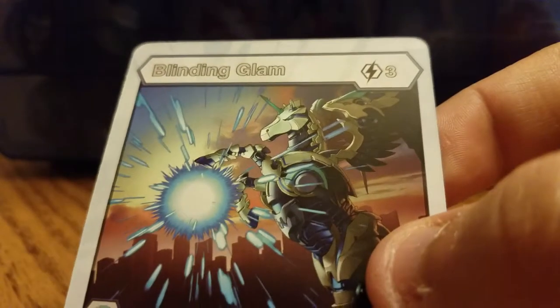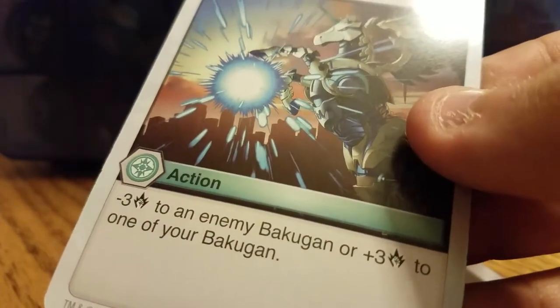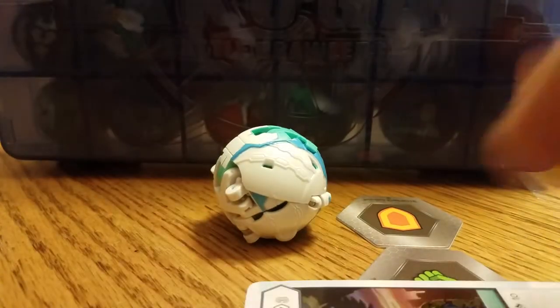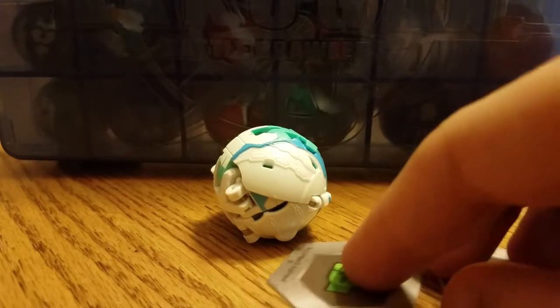Here's the ability card I got with it — Blinding Gleam. Minus 3 damage to an enemy Bakugan, or plus 3 damage to one of your own Bakugan. Pretty versatile. Don't know if it's gonna be any good, but I can't make a judgment on that right now.